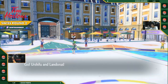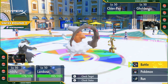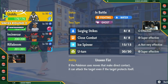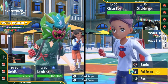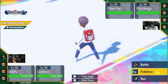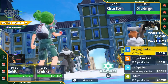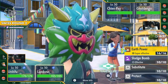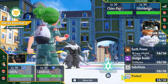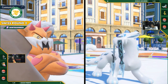Gholdengo and Chienpao actually taking the lead up front versus Urshifu and Landorus. We're seeing Urshifu this game, we did not see Urshifu last game for Diego. That Urshifu is going to be putting so much pressure on this Gholdengo because it has so many moves that could just mess it up, especially that Close Combat. Wait, can't land because it's Ghost. But I think what Gholdengo is actually more worried about is that Landorus there and that Earth Power. That Earth Power is going to do a ton of damage to Gholdengo, so you have to play around that carefully.